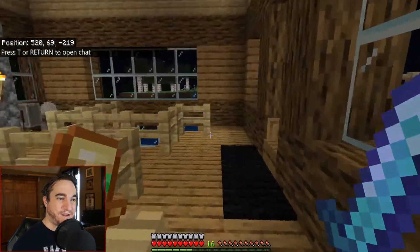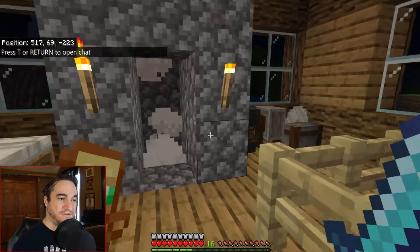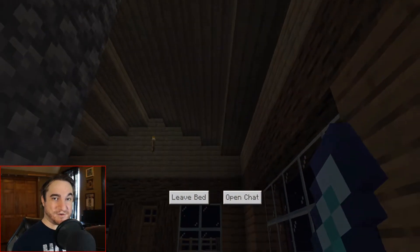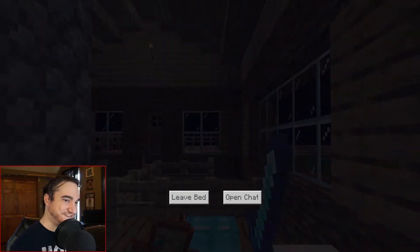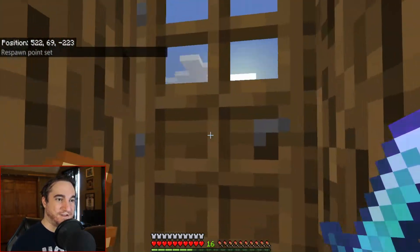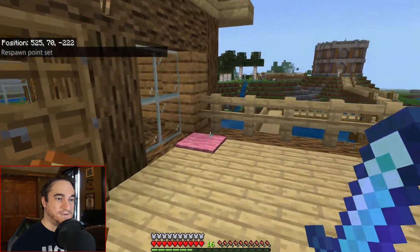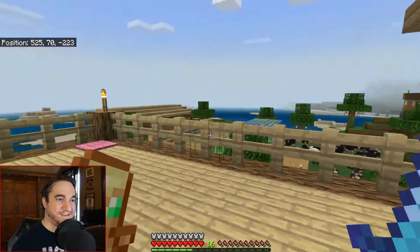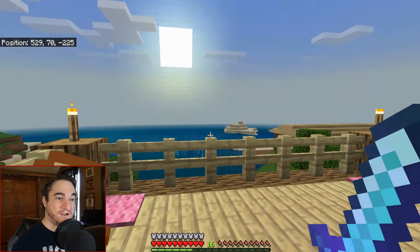You can see where my bed is — there's a blacksmith area, very nice, and my chimney. Here's my double bed in case I have up to two people in my world. Up here is where I'm going to keep my pets — I don't have any yet in this world.